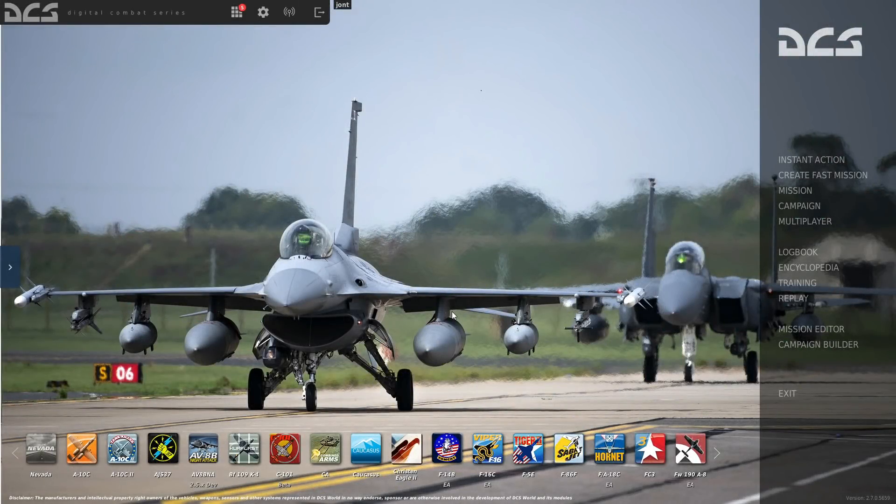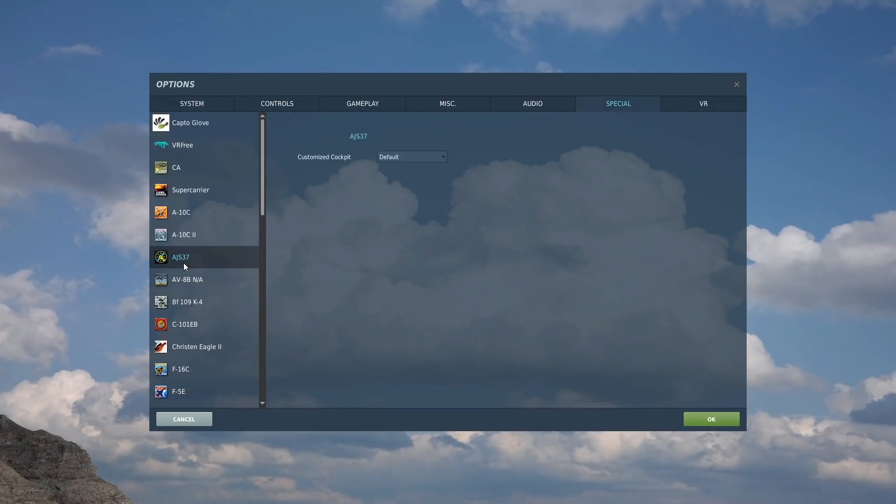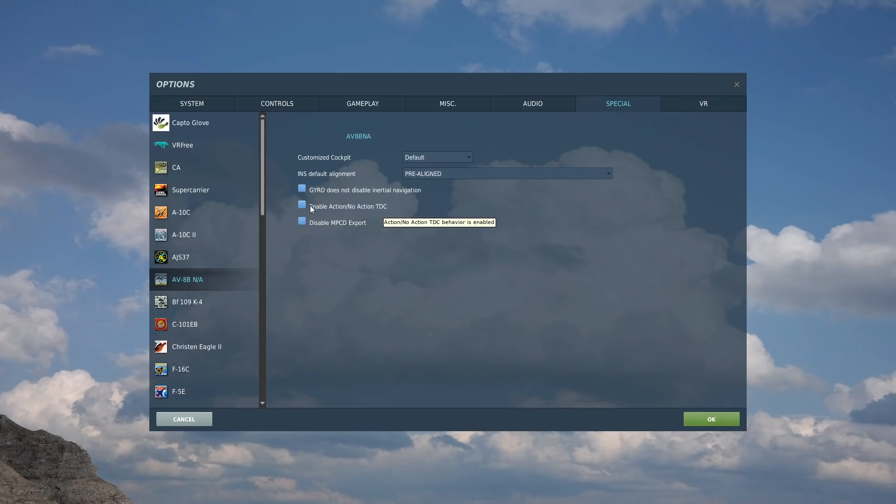Next we're going to look at the revised function for the TDC action no action - really important and hard to get your head around. So main menu, options, special, Harrier. This option here: if it's unticked we have not enabled action no action TDC; if it's ticked we have enabled action no action TDC. Now this is going to become quite a complex video so for simplicity we're going to call that mode 'special mode unticked.'